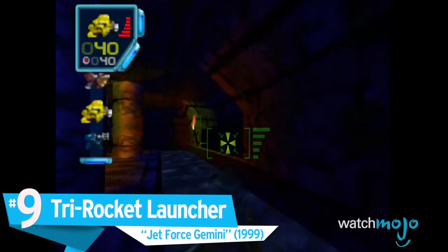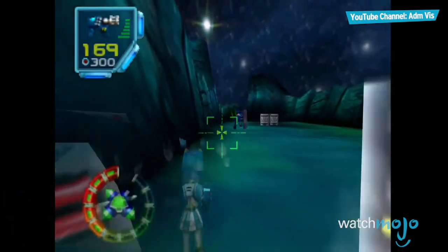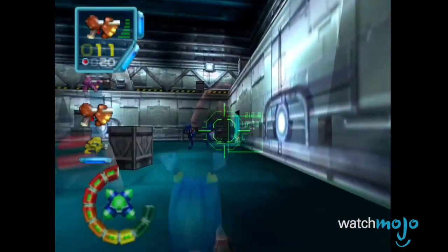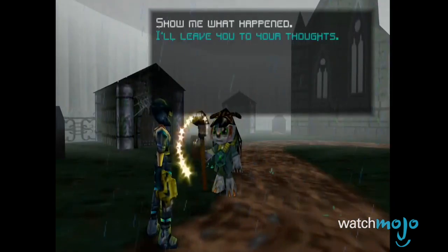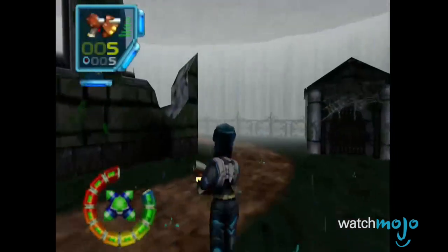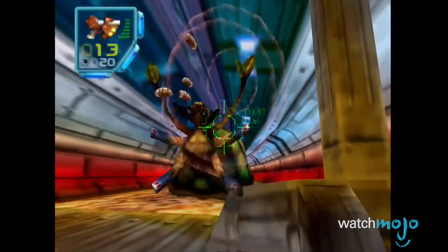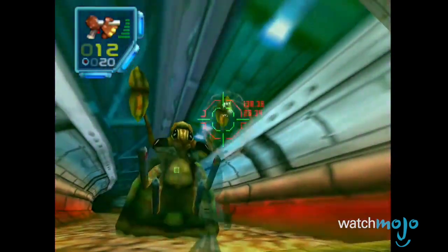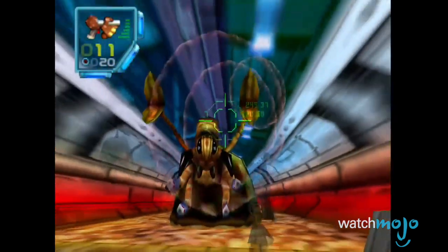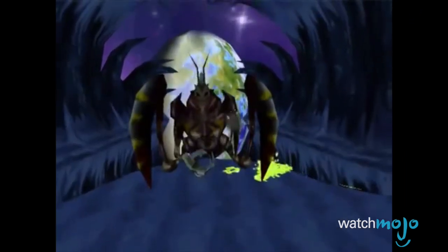Number 9: Tri-Rocket Launcher from Jet Force Gemini. Tired of fly swatters and bug sprays? Why not get rid of those creepy crawlers with a one-handed rocket launcher capable of demolishing a whole swarm in a single shot? By far the most powerful weapon in the game, this triple punch-packing launcher fires three spiraling missiles that explode on impact, dealing high damage on drones, bosses, and players alike. The Tri-Rocket Launcher lives up to its reputation as a boss killer, leaving Mizar the bug lord himself squashed on the floor. No need for an exterminator.